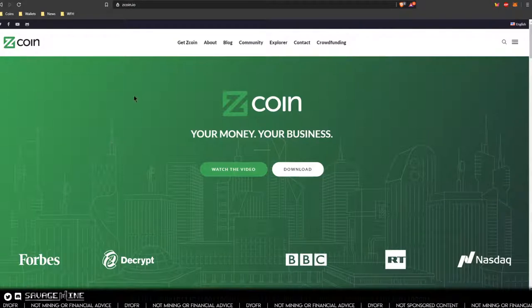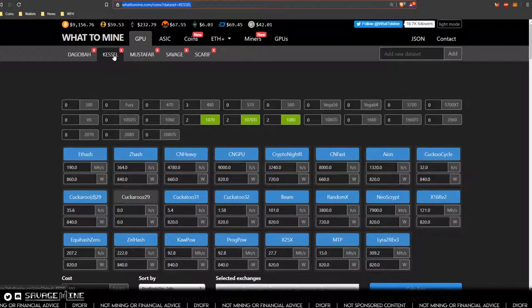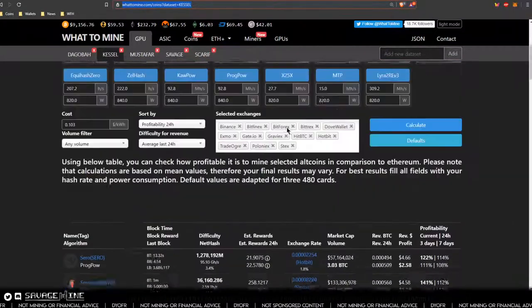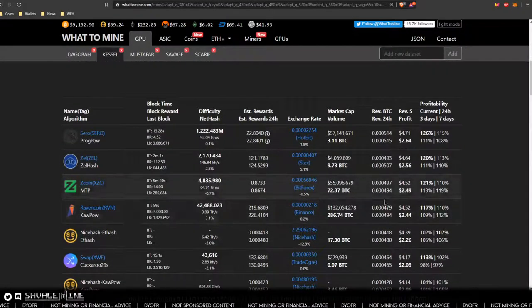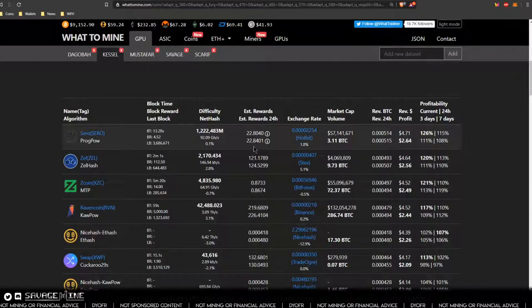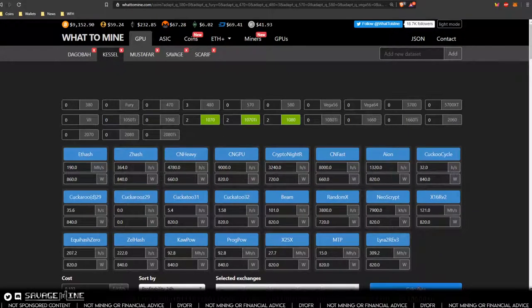As far as profitability goes, let's look at this real quick. If we go to WhatToMine and look at this particular rig — this is the NVIDIA rig I have, Kessel. It's a 6-GPU NVIDIA rig, pretty standard. It's got two 1070s, two 1070 TIs, and two 1080s. At my 10.3 cents per kilowatt hour, it looks like Zcoin is number three on the profitability list, which isn't bad.